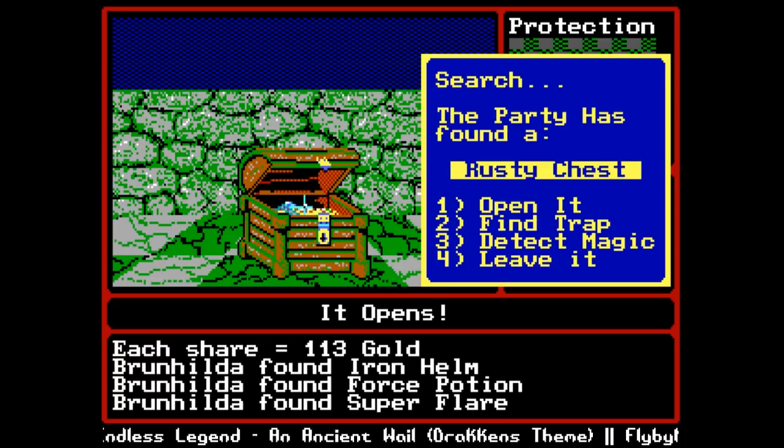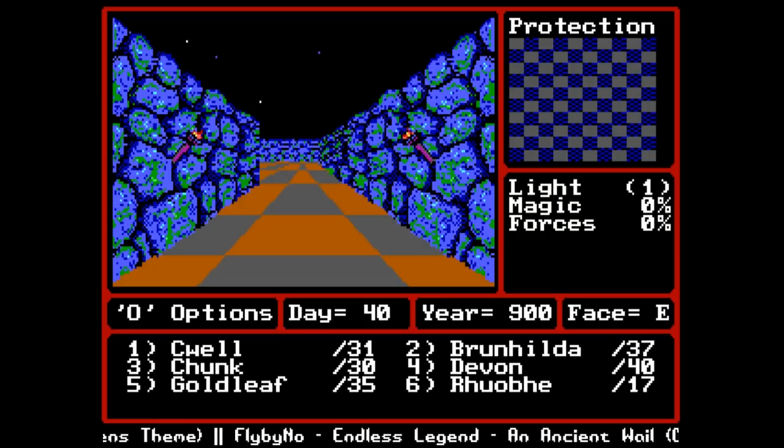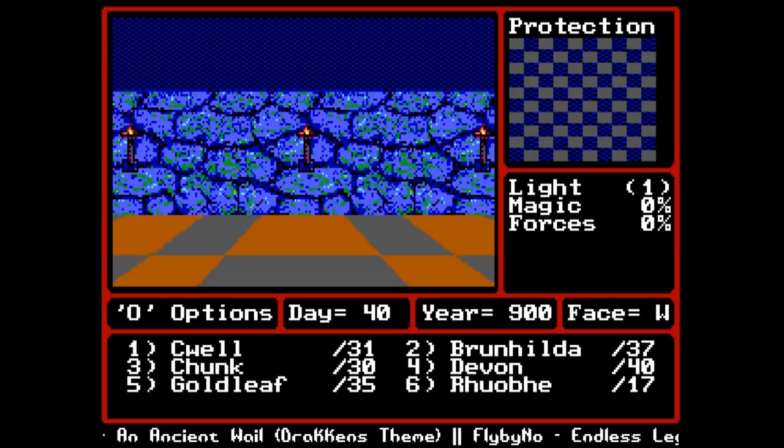Chunk, attack - apparently it's not an instant kill, or Chunk is just that bad. Heal Chunk a little - goblins are waiting for an opening. Devon can shoot. If they're held and you hit them, the hold wears off, so we can just mow through those guys. Found a valuable gold goblet! Getting out of here. Talk to the wizard: for your bravery I grant you 2,000 experience, the eagle eye spell, and if you search - 1,000 gold plus 166 gold per character.